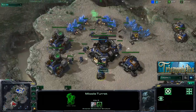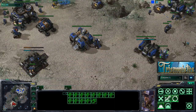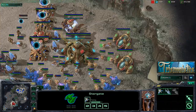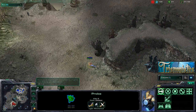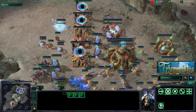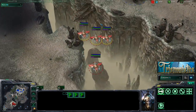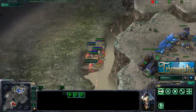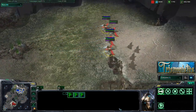He's thrown down a missile turret, and he's throwing another one down, making it really hard for me to harass the mineral line. But phoenixes aren't just good for that — they're good for air control, which is really strong against medivacs. They're great for scouting purposes too; you don't really even need to control towers if you have phoenixes constantly on the move. They're one of the best units to replace the scout from StarCraft 1.